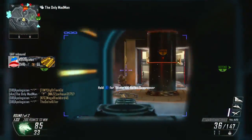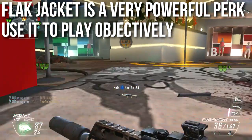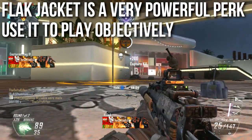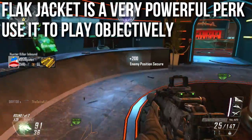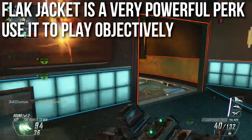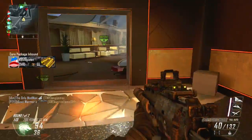Flak Jacket is quite possibly the strongest tier 1 perk in the entire game. Ghost is arguably stronger, but that's more subjective since it just keeps you off the radar. When it comes to hard numbers, nothing really beats the raw power of Flak Jacket — that's why it's such a commonly seen perk.